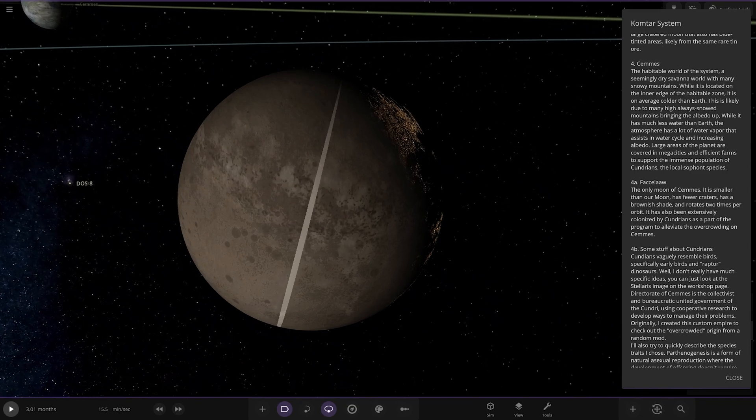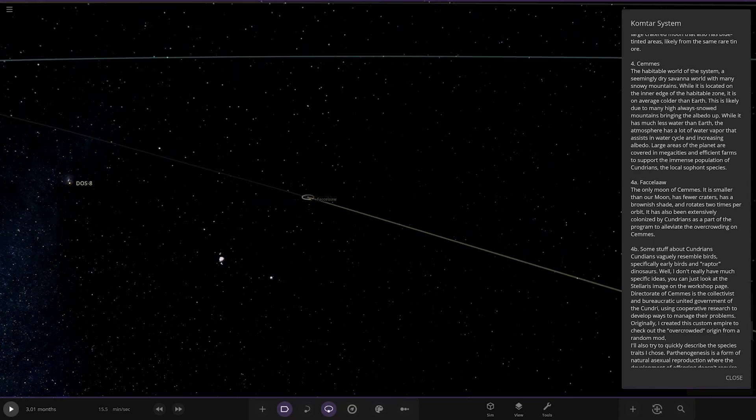Semis also has a moon called Facelaw - or Fastlaw. It is smaller than our Moon with few craters, has a brownish shade, and rotates two times per orbit. It has also been extensively colonized by Cundrians as part of a program to alleviate overcrowding on Semis.